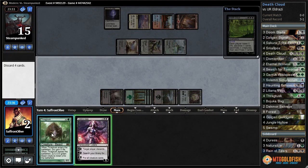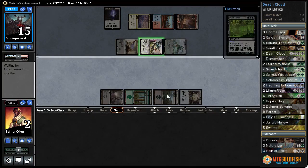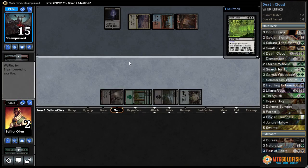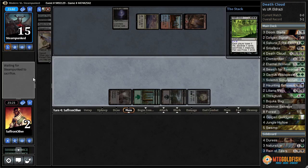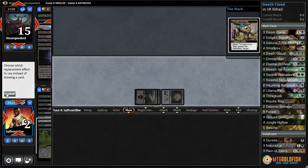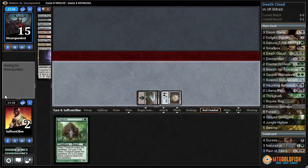Death Cloud x4. It's going to put us to two in the process. We discard our hand, opponent discards their hand — they're going to have an empty board and we are going to have three mana sources left. We sacrifice Dredge More Salvage, Forest, and Forest. Then we get to draw a card off Thought-Knot. A Thragtusk is sweet!